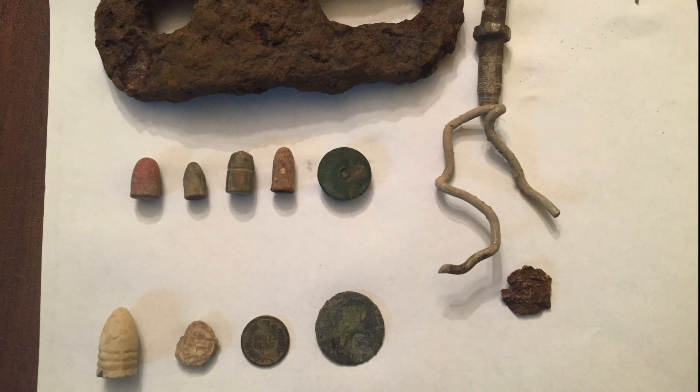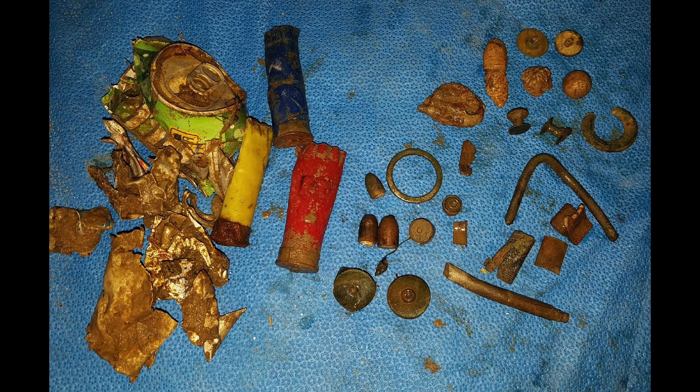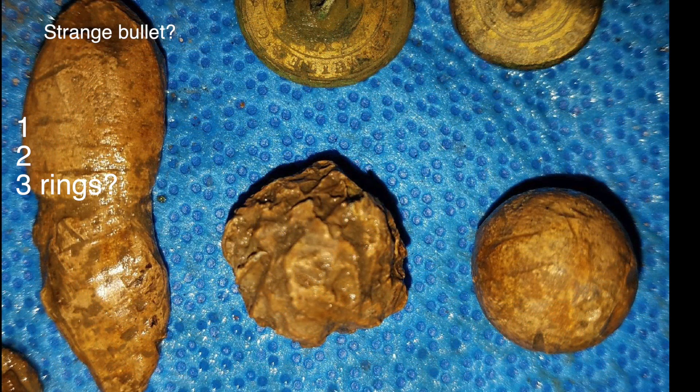I had Gary and Doc with me today - let me show you what they found. Here's some of Gary's finds. You see a big piece of iron at the top, and then down below some modern bullets, and then he got a three ringer and I believe a piece of a musket ball. A nice Indian head - 1882 - and we're not sure what that third round thing is; we thought it was a coin but we're not sure now. Here's a nice overview of Doc's finds today. He did pick up a few shotgun shells and trash but he did get a few good things - first, these buttons with a lot of nice gold gilt on them and you can read them pretty well, so they're in pretty good shape. He also got two musket balls and what we think is a three ringer.